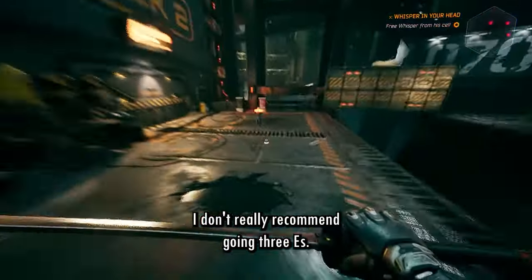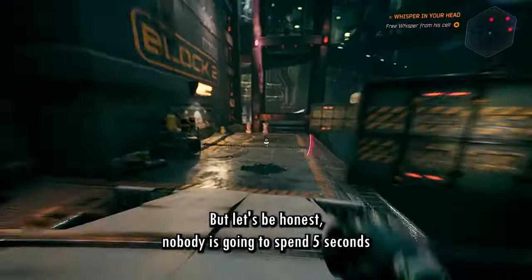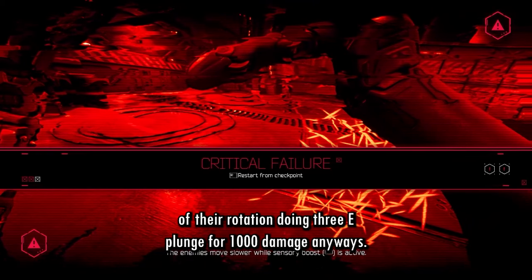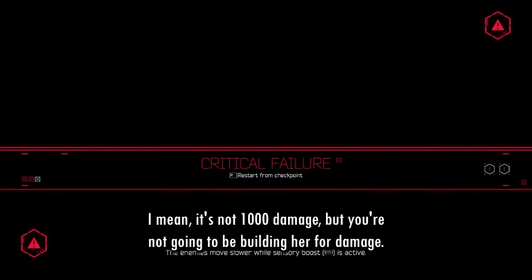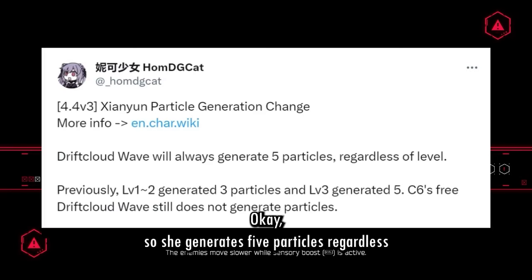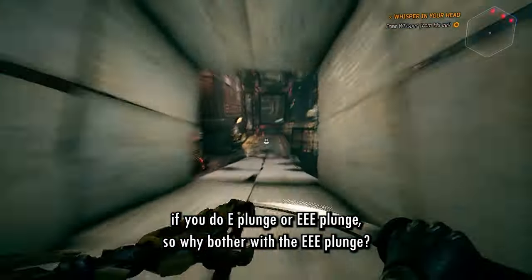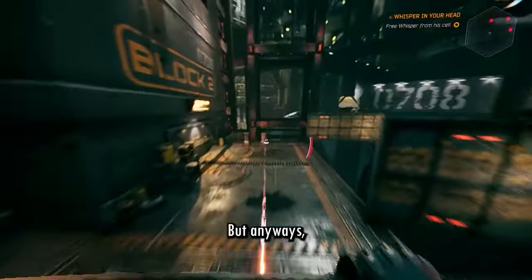I don't really recommend going three E's — it takes a lot of field time, and nobody's going to spend five seconds of their rotation doing triple E plunge for the damage anyway. She generates five particles regardless of whether you do E plunge or EE plunge, so why bother with the triple E plunge? Now let's move on to her burst.